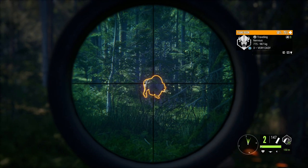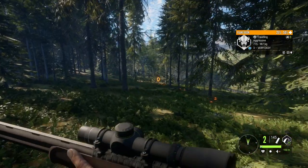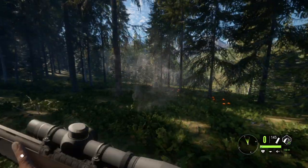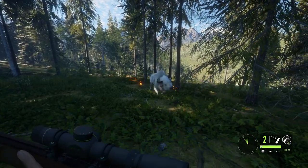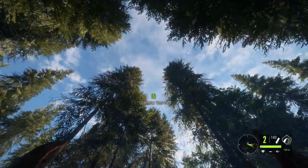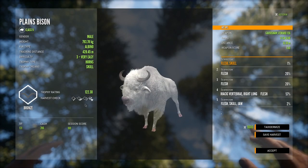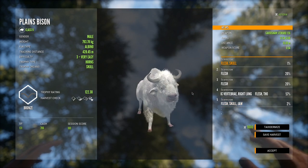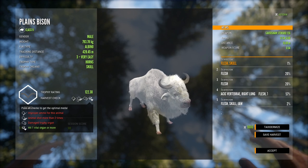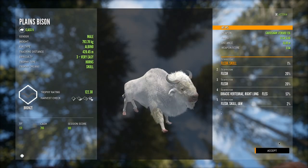There he is — let's get a shot in those lungs. He is now aggressive. Not exactly the best way to take down a bison, but it was only going to be a silver anyway so not too big of a deal. We did hit it five times though — that's not ethical at all — but we'll just have to go with it for now. At least we hit a vital organ. Let's get this guy taxed and throw him in the lodge.